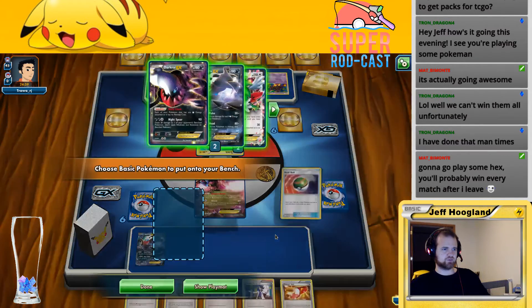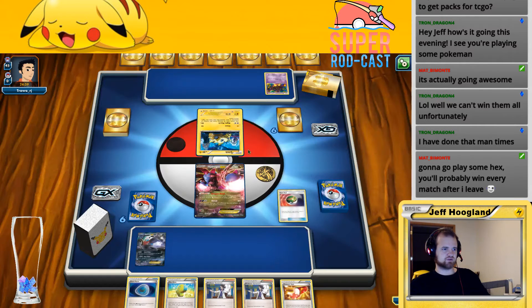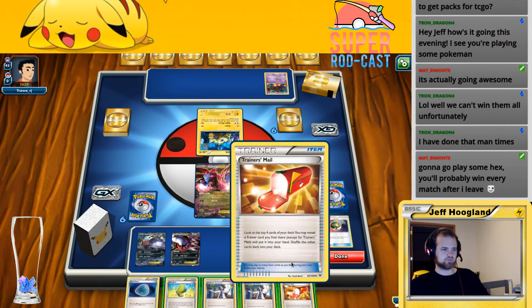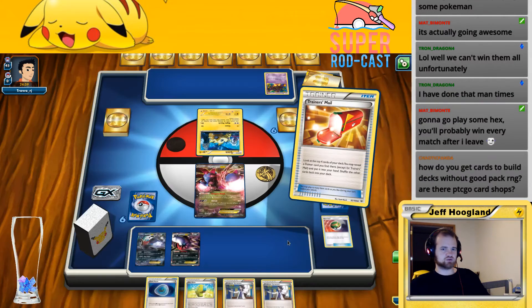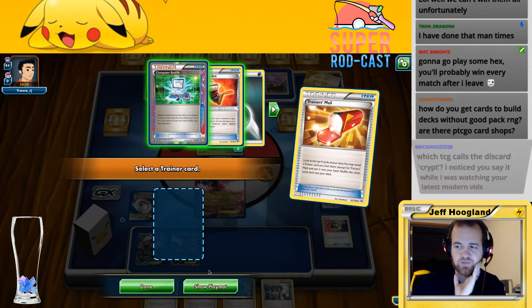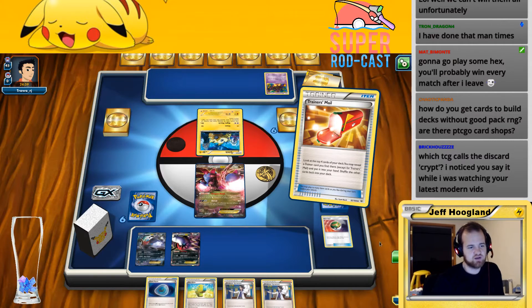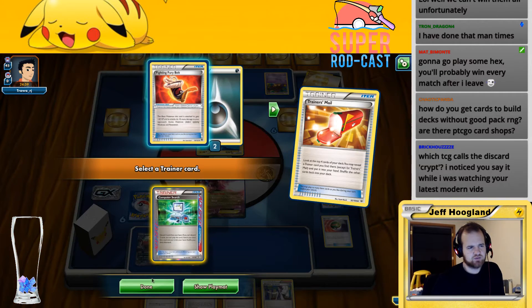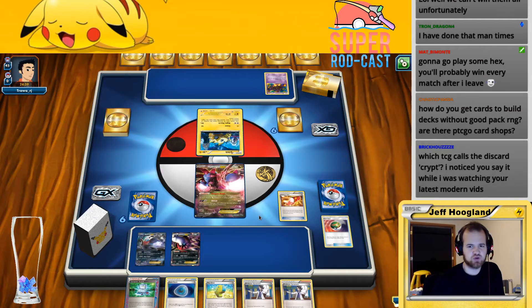I'm going to lead on Nest Ball here — I'm just going to grab this Dark Ray. My opponent's playing Night March, okay. Trainer Mail — see what we find. Computer search. You don't buy cards for money directly, but on the Pokemon TCG forums there are groups of people that price all the cards at varying amounts and you can trade specific packs for the cards you want. I think I'm going to get a Computer Search.